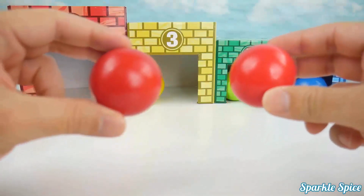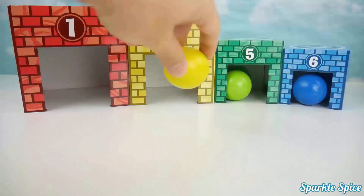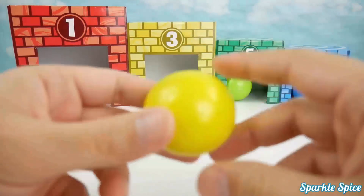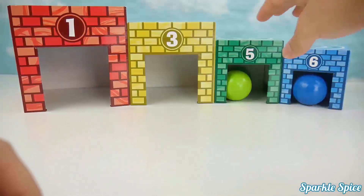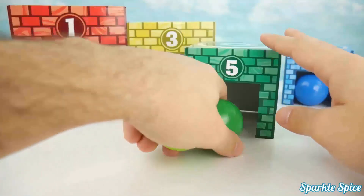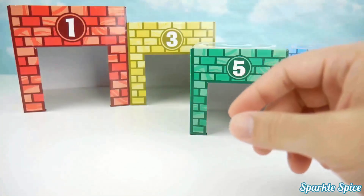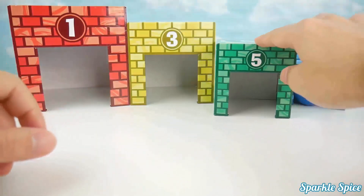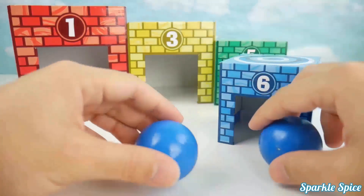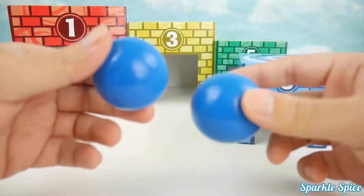One, two — two red balls. One — one yellow ball. One, two — two green balls. One, two — two blue balls.